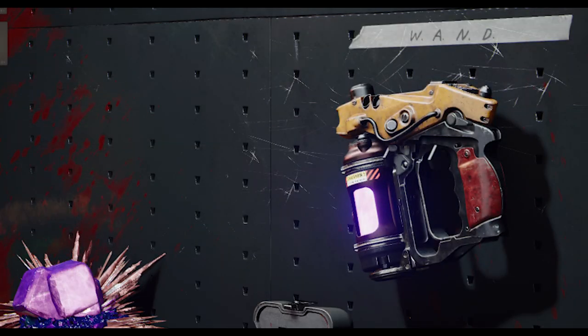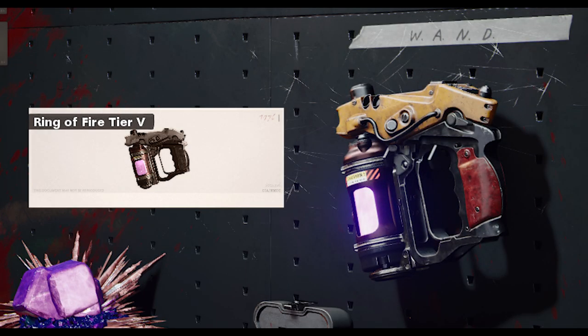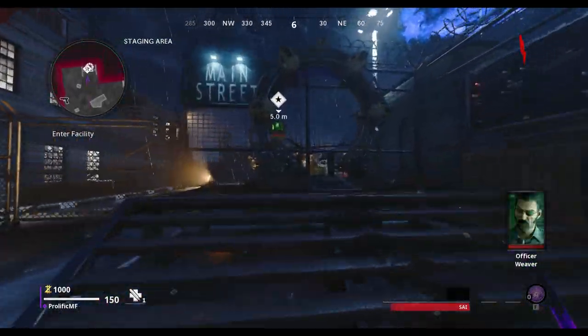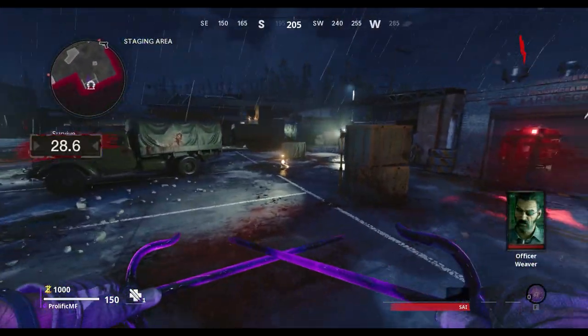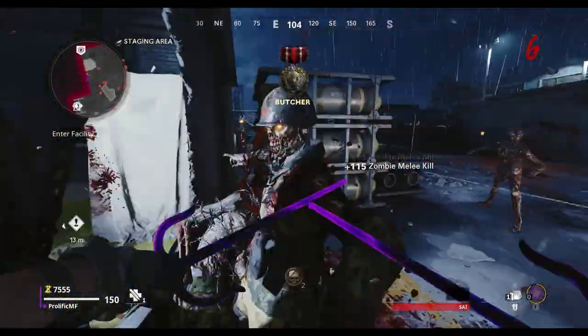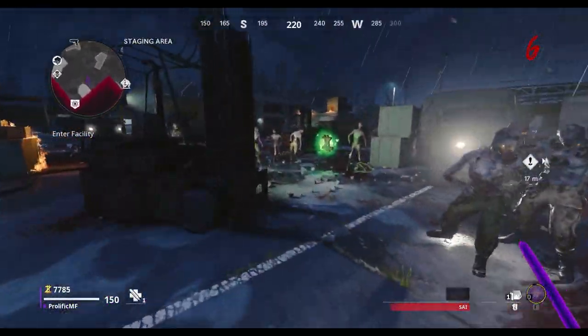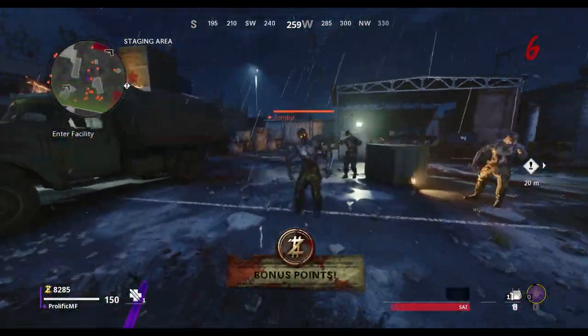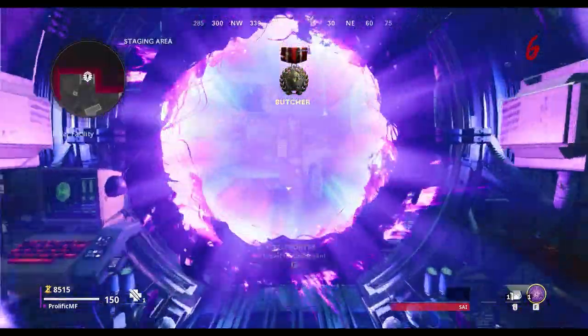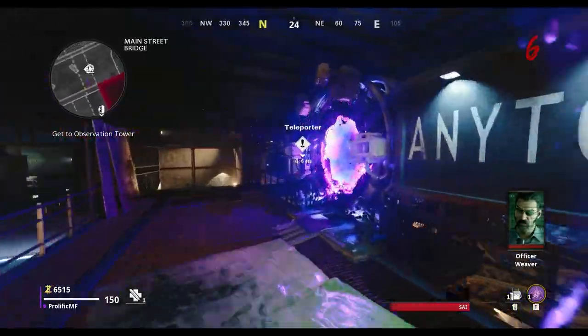I'd also recommend using the Ring of Fire as your field upgrade. At the start of the game you want to immediately activate the teleport machine and let the countdown timer run out. While this is happening, you want to quickly kill zombies until you have roughly about 8,000 essence. At this point you then want to travel through the first two teleport machines.